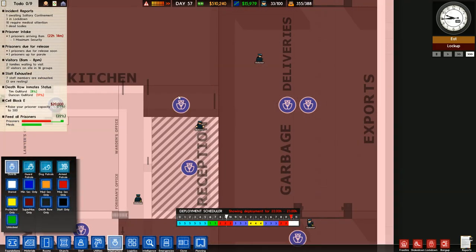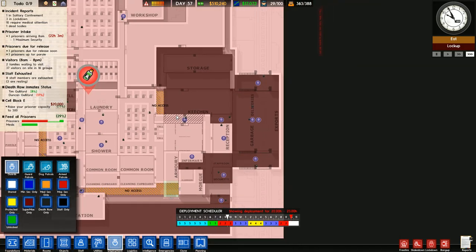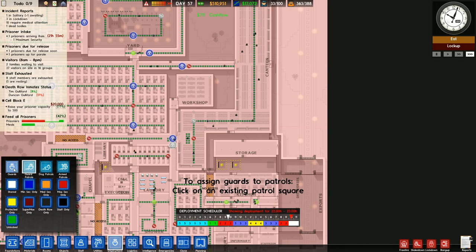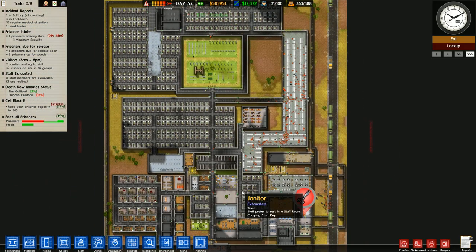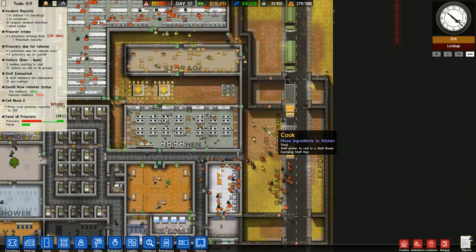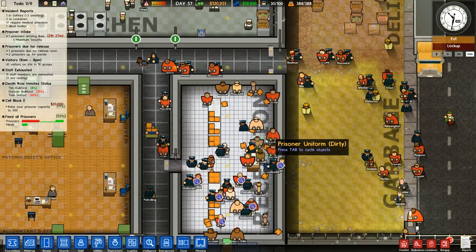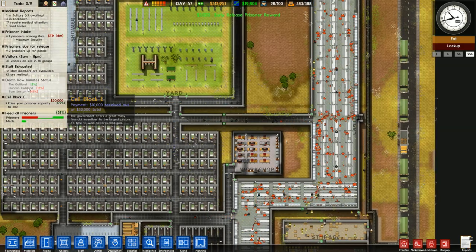I'm going to deploy two guards here — one guard in the reception, that's fine. Still waiting for my workmen to finish this up. Saving — we're at not 70 prisoners, things are going great. A lot of prisoner trucks, it's great.